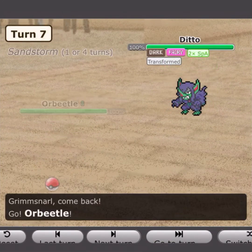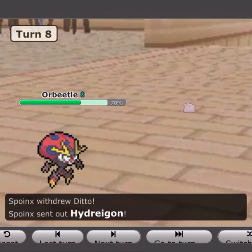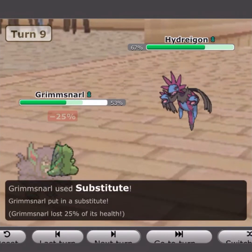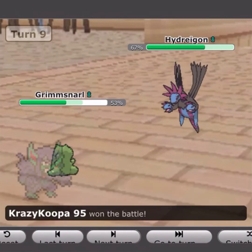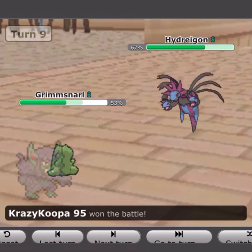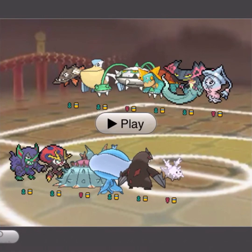He brings in his next mon, so I bring out Orbital just to take the Draining Kiss. I go for U-Turn as he brings in Hydreigon, so I switch back to Grimsnarl and go for the Sub. He goes for U-Turn and does not break my Sub, and he gives up. Grimsnarl took out Excadrill and Rotom, and dealt 63% to Hydreigon.